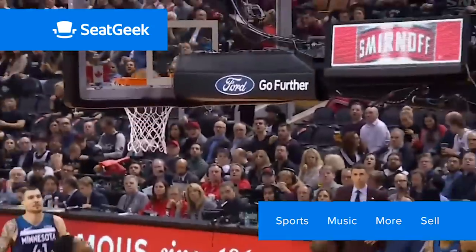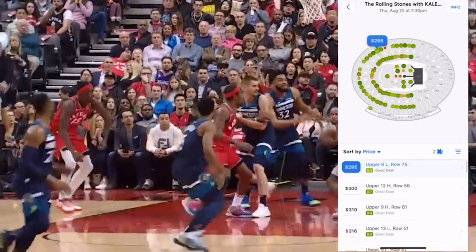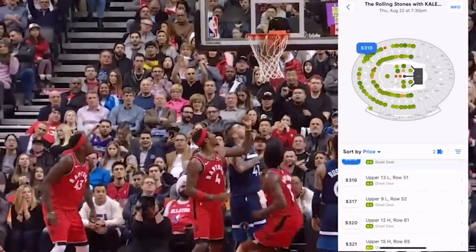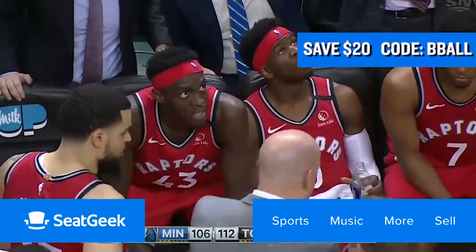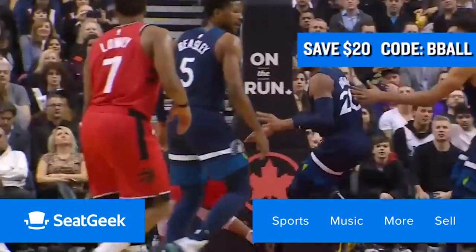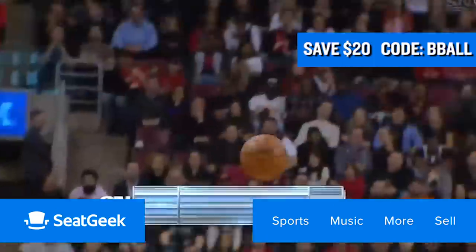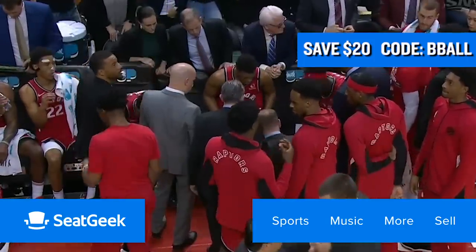And that means getting tickets to a Raptors game using SeatGeek. Download SeatGeek now to your phone and you'll get the best tickets for any sporting event, concert, or the theater. In just a few taps, you'll be able to see what seats are available. The prices are graded to let you know if you're getting a great deal. They've got seating charts and viewpoints from each seat. And best of all, if you use my code Bball, you'll get $20 off your first purchase. So use the SeatGeek app, save $20 off your first purchase and get great seats, so you can fully appreciate how Nick Nurse runs his huddles and gets his players to play so gosh darn hard.